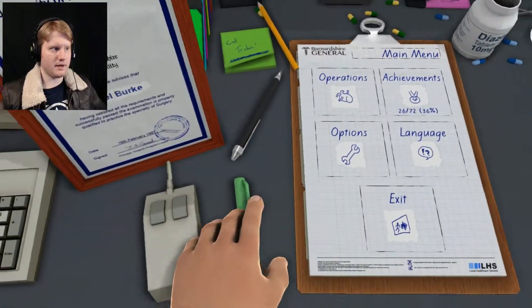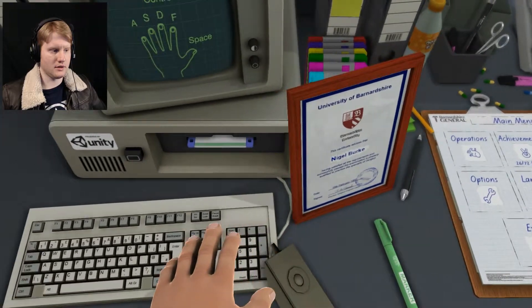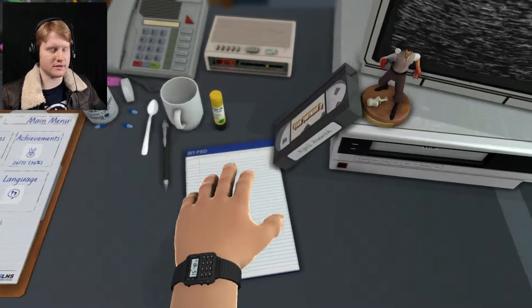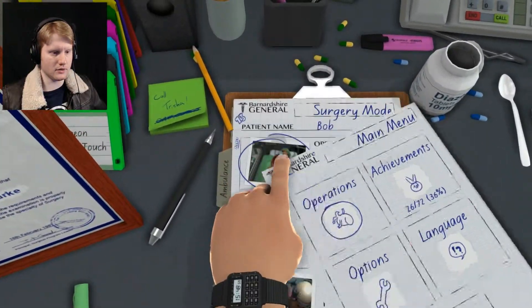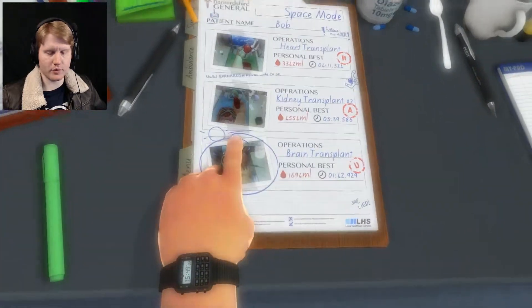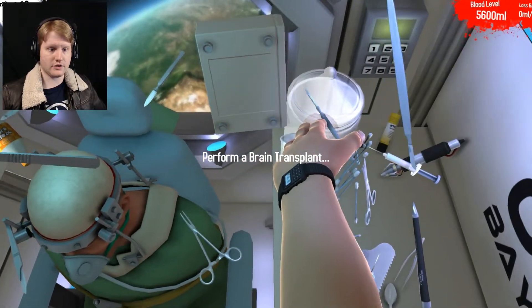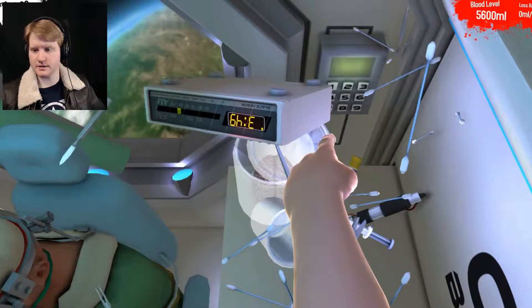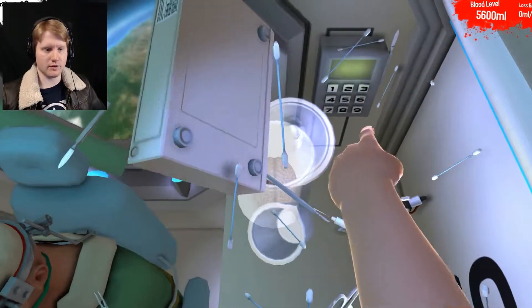I'm not entirely sure if we would have had any indication as to how to do it otherwise, but I ended up looking it up on Google. So we got to go into space, go to the brain transplant, and the keypad that we actually tried to fiddle with earlier is actually working now in the back. Let's go ahead and enter — this is 2-9-6-1-4-5.